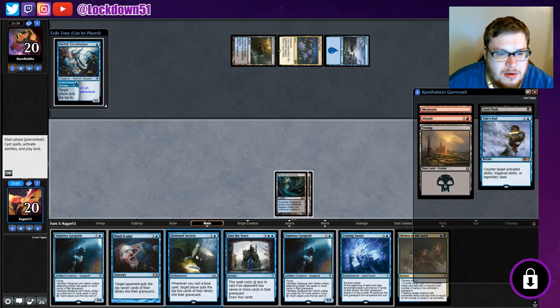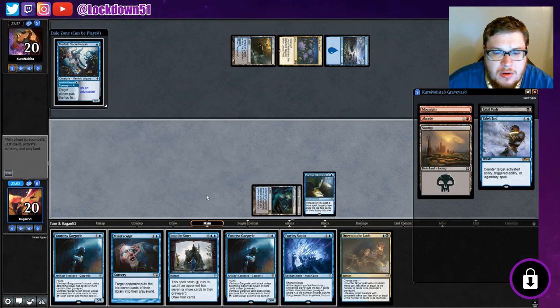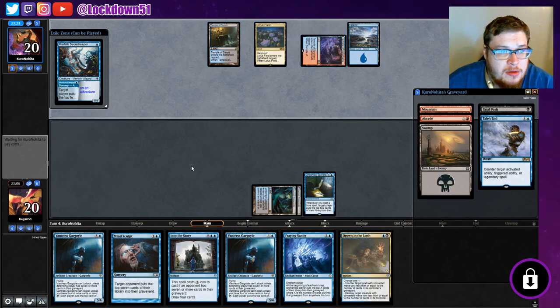All right, fair enough. Let's start by just setting up here, get our Drowned Secrets going. That way we can start dropping these Vantrasses and have a little bit of fun. If we get one more land we'll just keep setting up - they're letting us play out stuff.